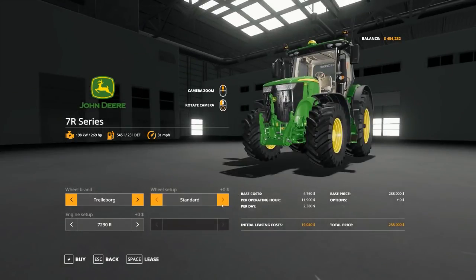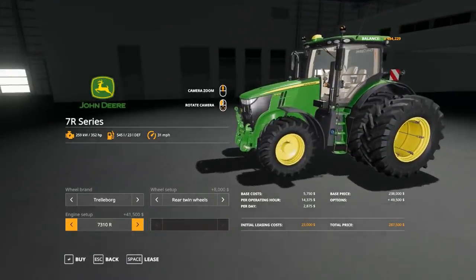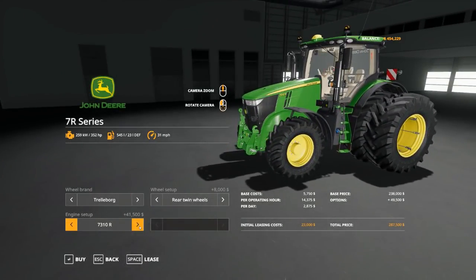Large tractor, John Deere, dualies in the rear. The engine setup costs a lot — the 730 10R upgrade is an extra 41,000 dollars, but it does add a lot of horsepower. Going from 265 to 269. You know what, let's just go all out and splurge — buy it all.